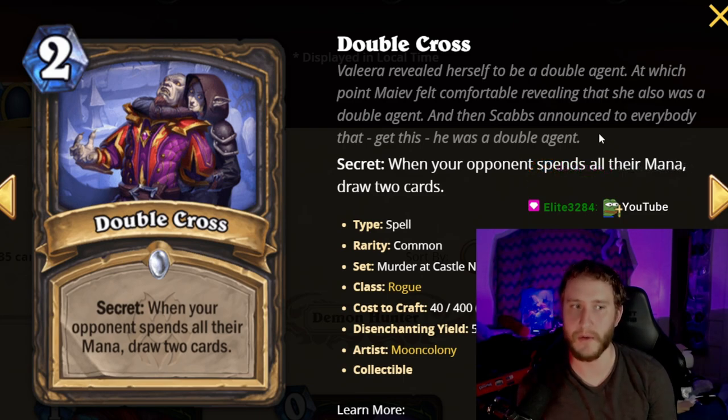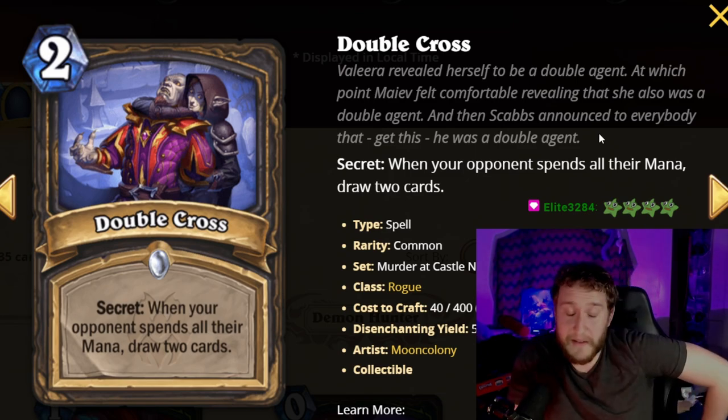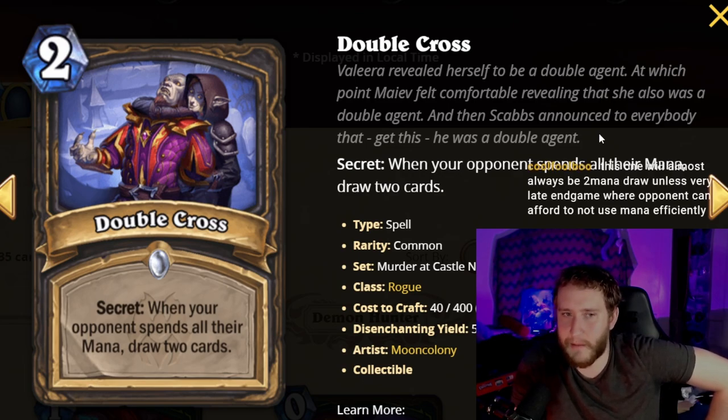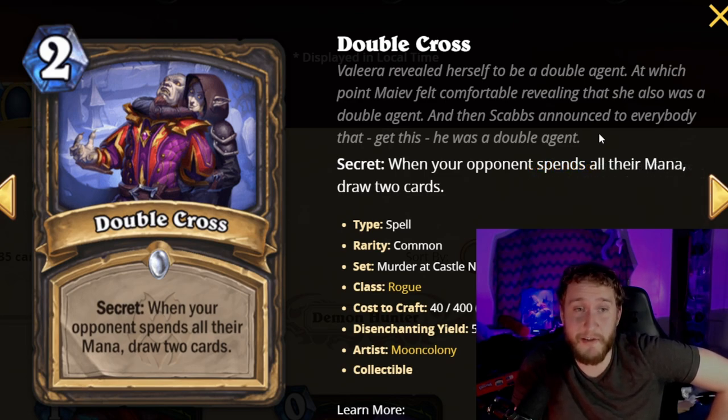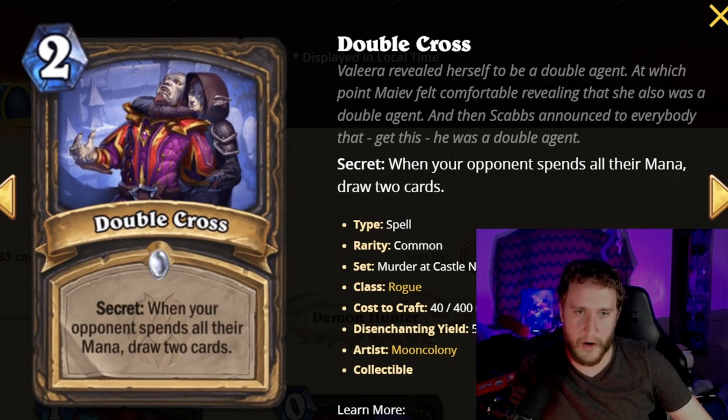Double Cross: when your opponent spends all their mana, draw two cards. This is very good because in arena people spend their mana — that's just how it works. They might not trigger it immediately, but you can't just not spend your mana in arena. If your opponent never spends all their mana because they're playing around this, that's probably worth the card anyway from the tempo gain.